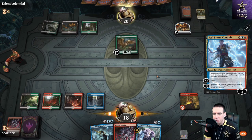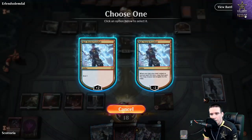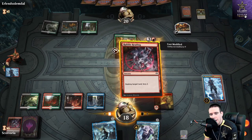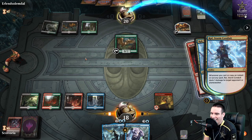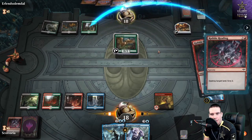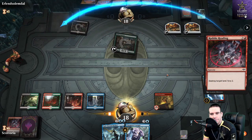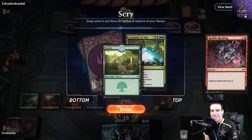Next turn is going to be spicy — we can do Brawl with Rubble Reading, and we're lined up pretty nicely. I actually contemplate getting Kefnet out too, because if we draw into Casualties of War or another Rubble Reading we can get more value. But we go ahead with the Brawl, take out both his green sources, leaving him with only black mana. We get the double scry too — he pumps out another food, but we don't need land. Then we draw Casualties of War.